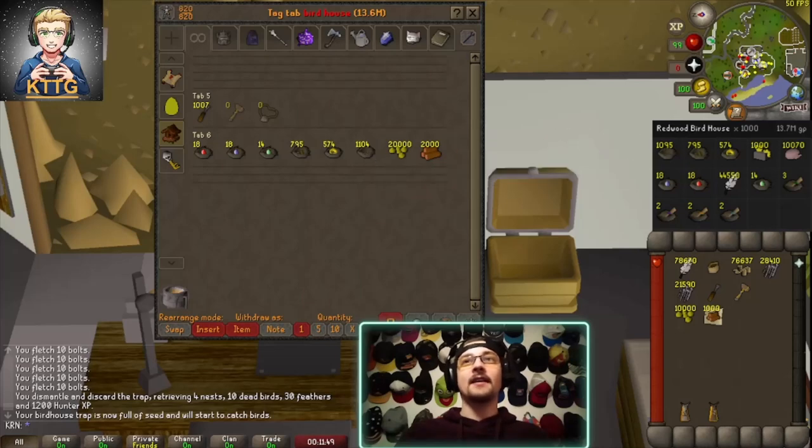The extra nine carry over from the clue scroll bird nests we managed to get. But before we open up all of these bird nests and sell off all of the seeds, rings, and nests to get into the total profit,